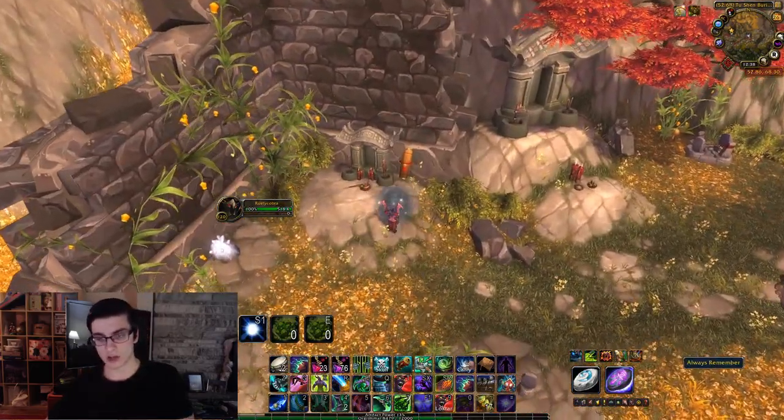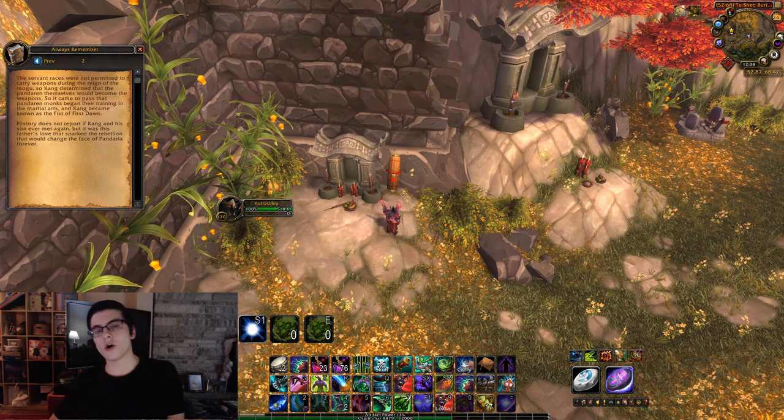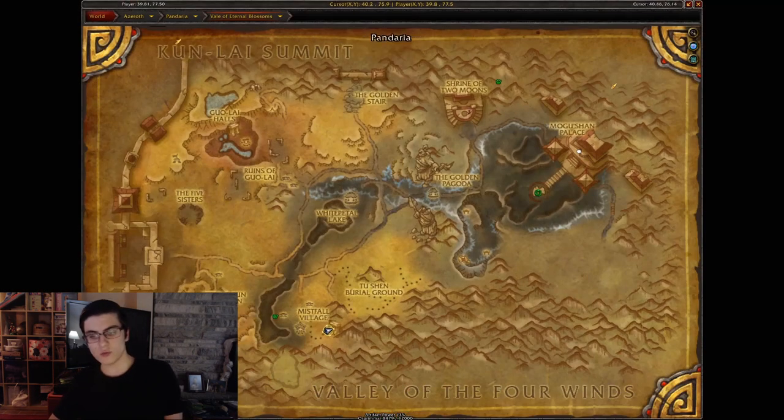Next one is by the Tsulong Burial Ground — this is actually near where the Will of N'Zoth rare spawn spawns. You can see I already collected the scroll, that's why the blue one's not there. Go ahead and click the Always Remember scroll.